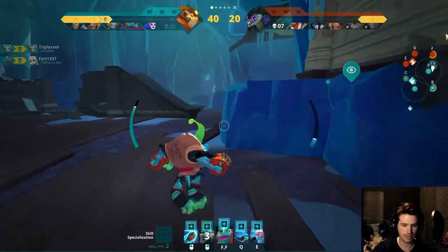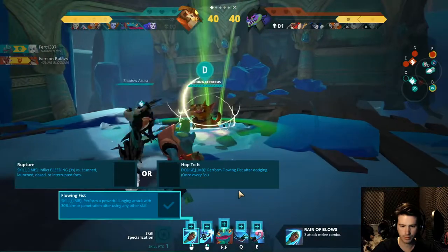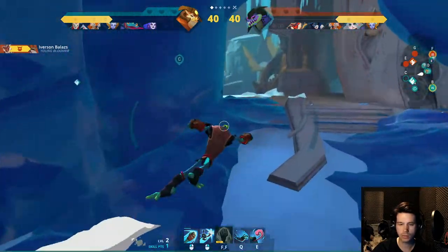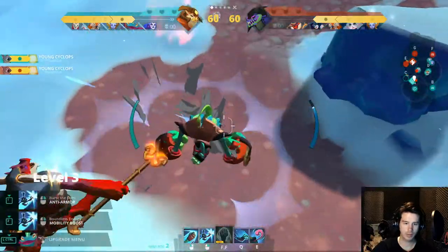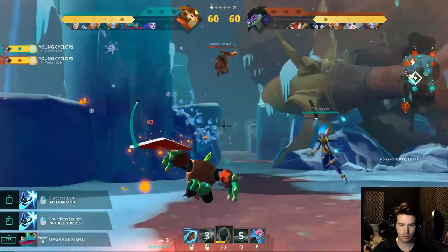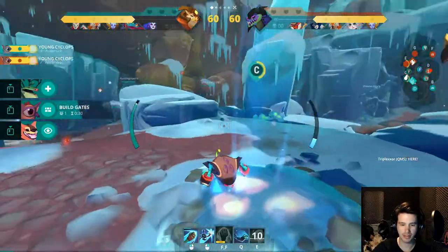Creature in danger! God dang it. Did I choose the wrong thing? He jumped just as I used my pull-in tongue thing. Now we're going to build gates here instead to make it a bit more difficult for them to get in.